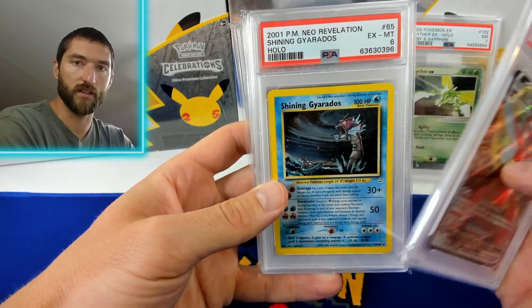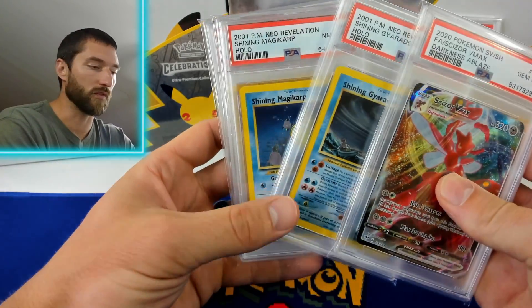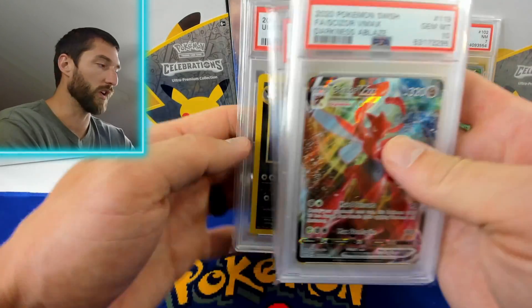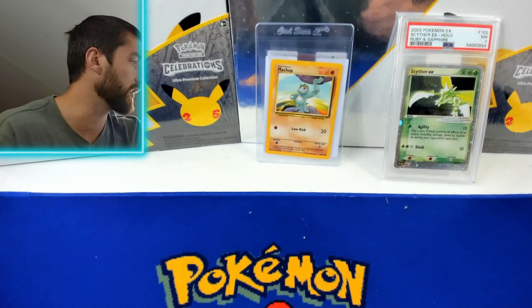Scissor V-Max. Nice shining Gyarados. A shining Magikarp — these are the first two Shinings. Then Neo Destiny has the Shining Mewtwo and then we have Umbreon. So some of the chase cards from all the Neo sets.